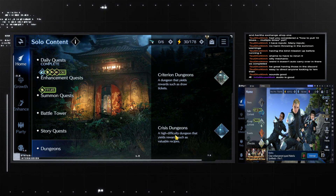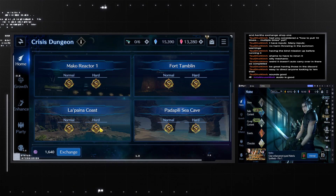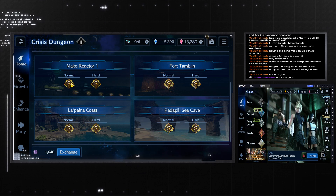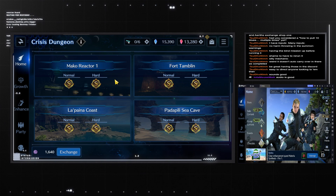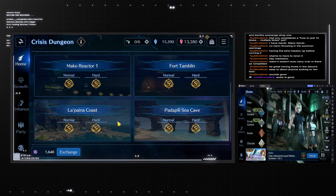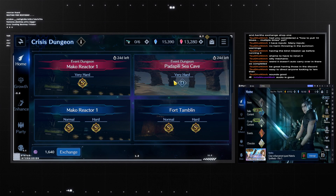Once you've done that, you move on to your crisis dungeons. You will start by completing them all on S+ on normal first. This is really important because you need your recipes for your materials. What I suggest is: don't spend one of your tickets unless you know you can clear it with S+ rank to get all the rewards, because you're limited to three tickets per week — they reset on a Sunday. You can get six more tickets if you pay for them with blue crystals, limited to six per week. But ideally use your free tickets, so don't use a free ticket unless you can clear it on S+. Do them on normal first and then on hard, and once you do that you move to very hard.